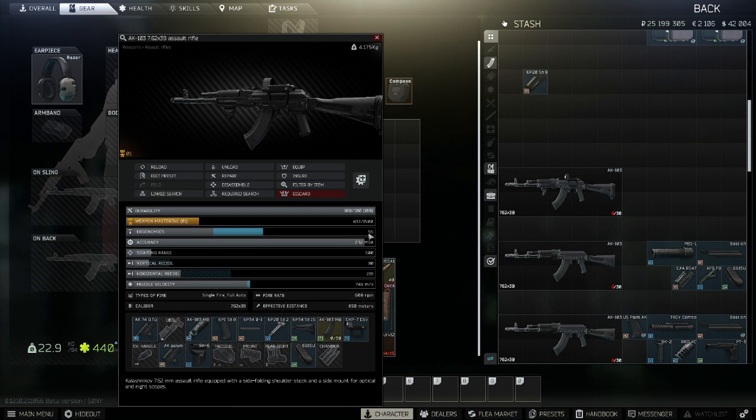It's got 90 vertical recoil and 55 ergonomics, making it a good all-round budget build.